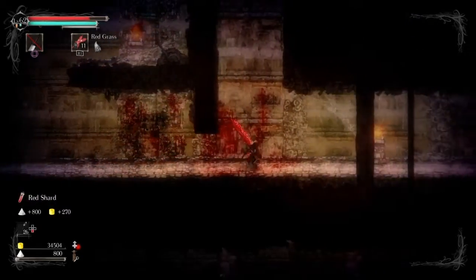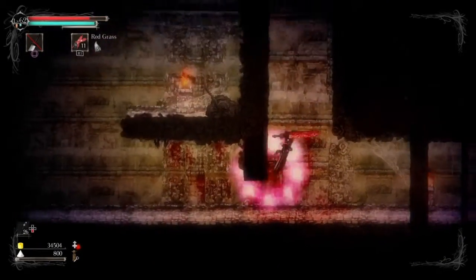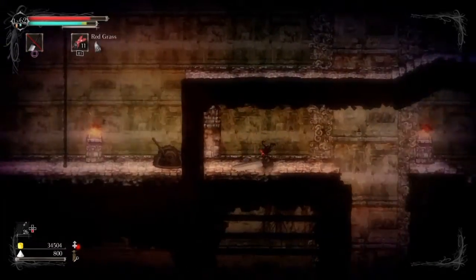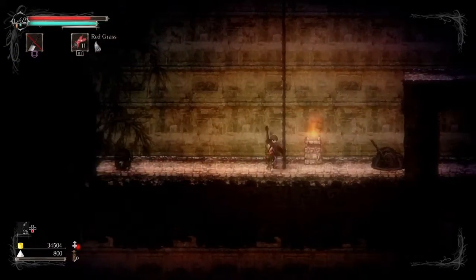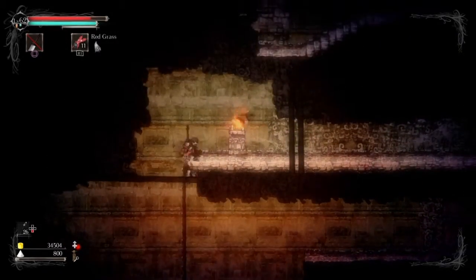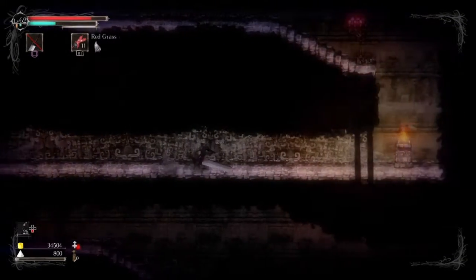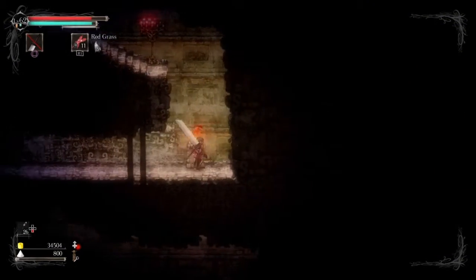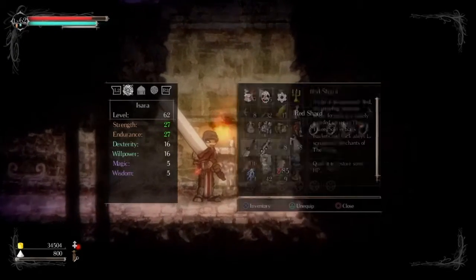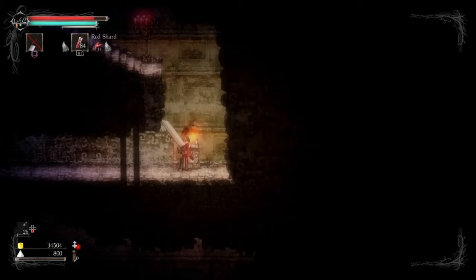The platforming is very solid, except for the wall climbing — as you can see, I should not have dropped there even though the game claims I did. That's the only issue with the wall jumping, but everything else is top notch. Your dodge move is the roll, or it's an arrow dash, which comes in handy later on in the game.